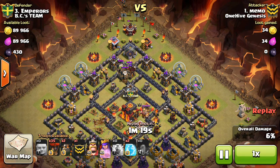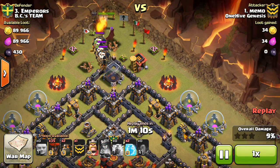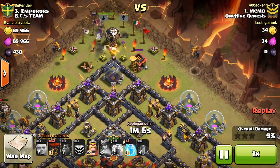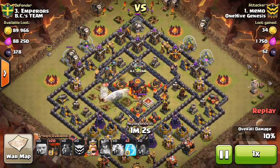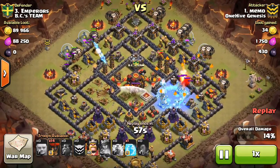The CC lure drags up to the top. Memo has his Queen and just lets her work. She pops the ability at full health once the clan castle troops go down, taking care of some trash buildings. Meanwhile, starting the la-loon part of the attack.